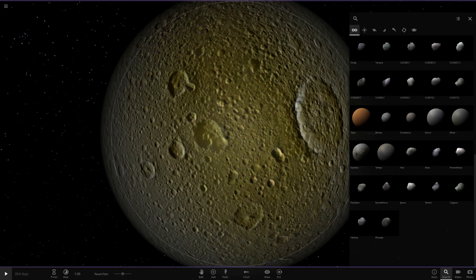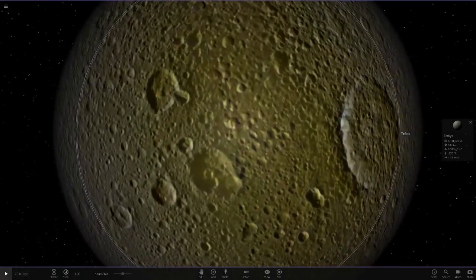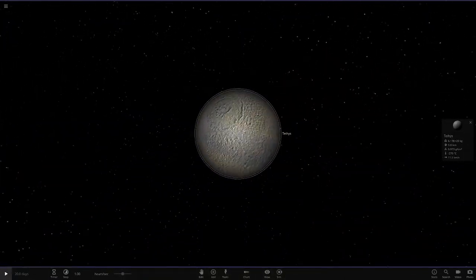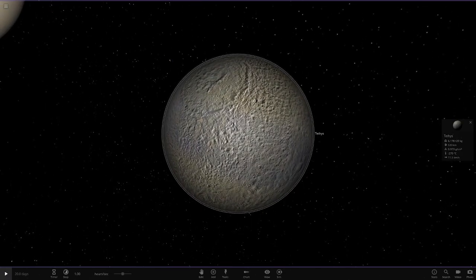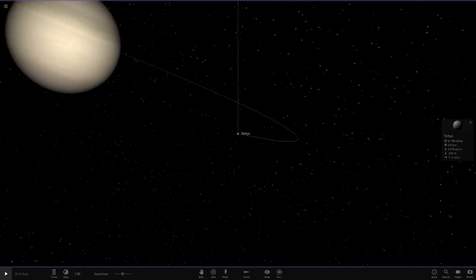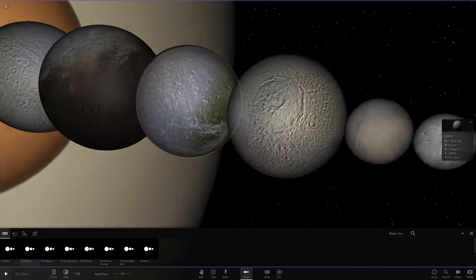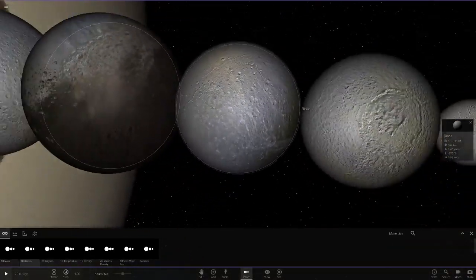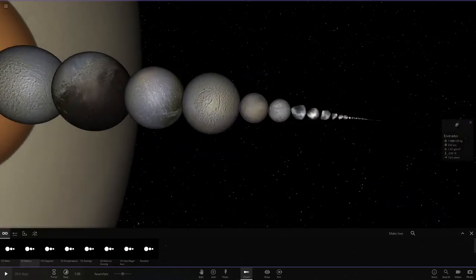Yeah, Rhea and Dione don't really have green areas, but Tethys does actually have a slight greenish area to it. I'd say for Tethys the green is still too strong and definitely needs to be more pale, but overall I'll give it a six or seven out of ten because the green is at least supposed to be there, unlike on the other moons where it shouldn't be. Iapetus and Titan are definitely the two strongest for me. Moving on to Enceladus now — one of the little micro objects, just a little sphere.